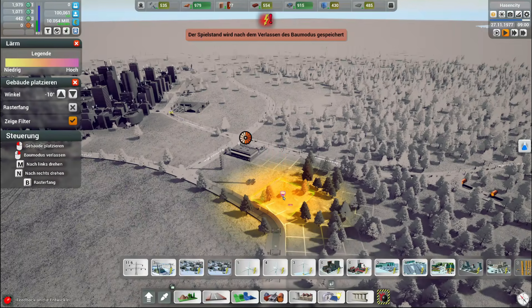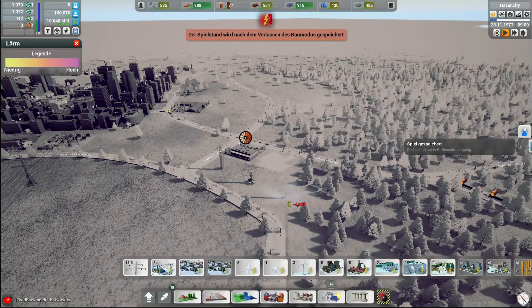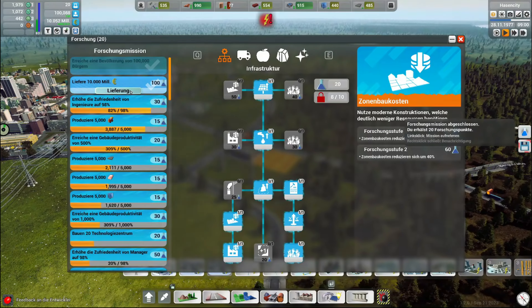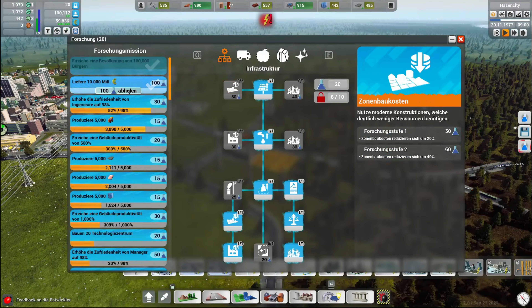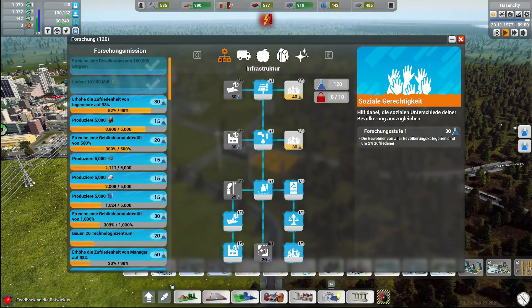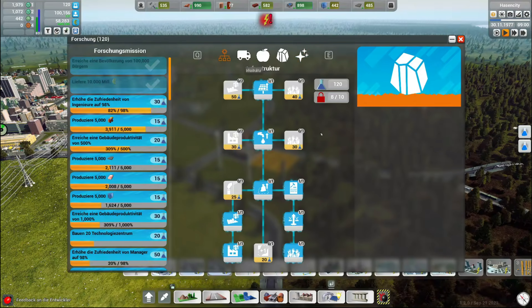Dreimal Flatterstrom – danke auch. Das Spiel ist gespeichert. Erreiche Bevölkerung von 100.000. Liefere 10 Millionen Lieferung. Ach nein, jetzt hab ich 10 Millionen ausgegeben dafür. Abholen – uh, das war richtig teuer. Okay, ich brauch da was von, ne. Schalte in zwei Forschungsbäumen jeweils 10 Forschung frei.